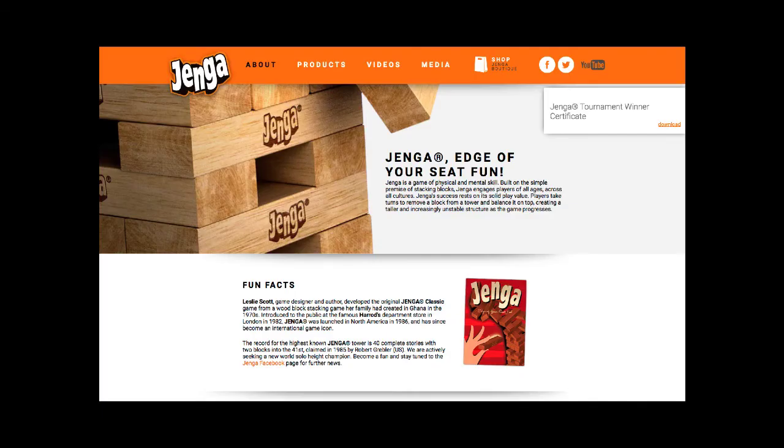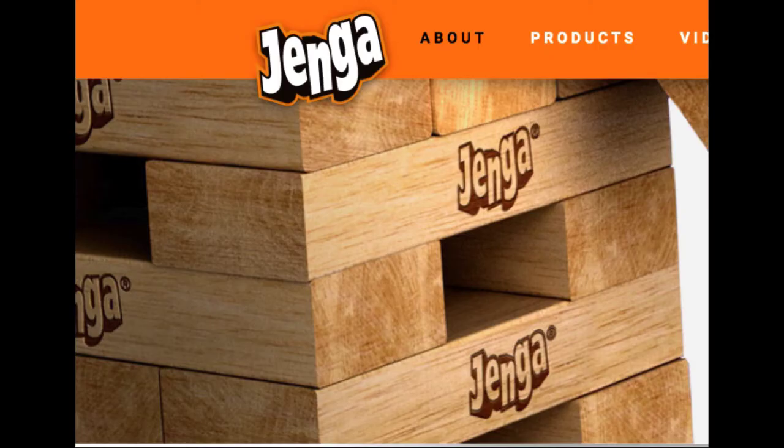I gotta be honest with you people — these directions were read directly from the Jenga website and they don't make any sense. I'm just gonna tell you how to play this. You put the plastic tray into place and you stack up the blocks. Three go one way, and then three go the other way — it's just crisscross.